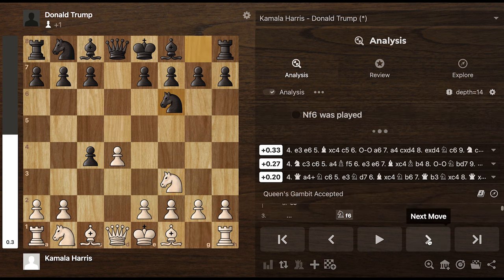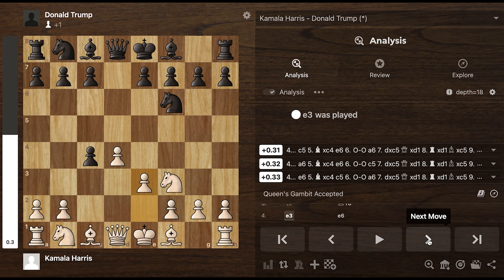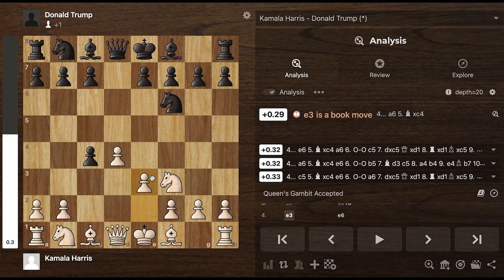But Kamala does this. Now Trump develops a knight and Kamala Harris supports this pawn. If you look here, you can always get your pawn back, so you don't have to take immediately knowing that that move is always available. Now if you try to cling on to your pawn, this is going to ask for a lot of trouble.